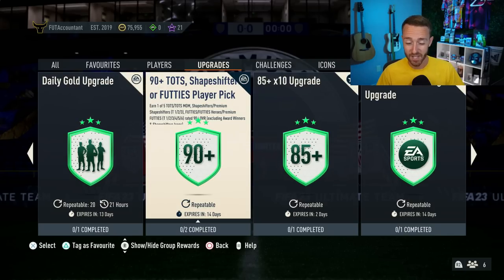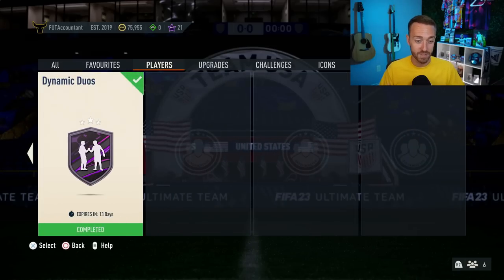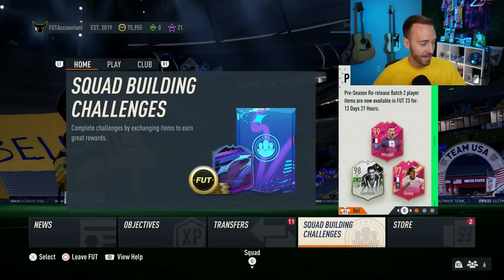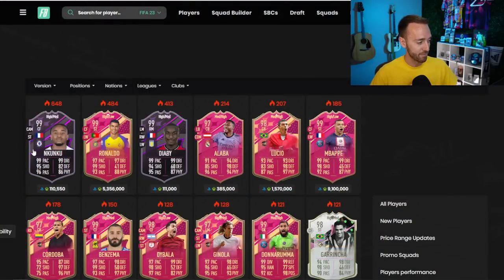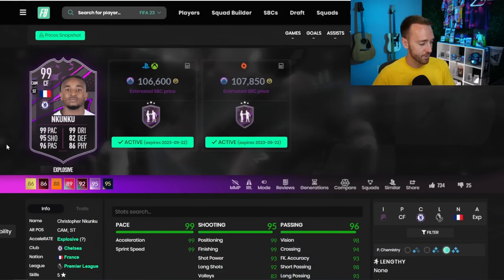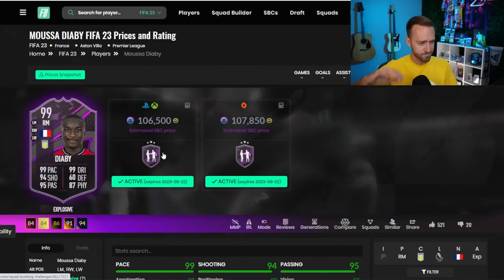Yesterday we had another dynamic duo and this one's a must-do guys. We have a 99-rated Nkunku and a 99-rated Moussa Diaby — the French dynamic duo — both five-star, five-star and 99-rated. Both cards are absolutely cracked. No dynamic images, but for a 92-rated squad, which is what you play into an 86 times 10 SBC anyway, and you're doing the 16 92-rated squads for the Ronaldo SBC, it's a must-do. If you're not doing Ronaldo, at least do Diaby and at least do Nkunku.